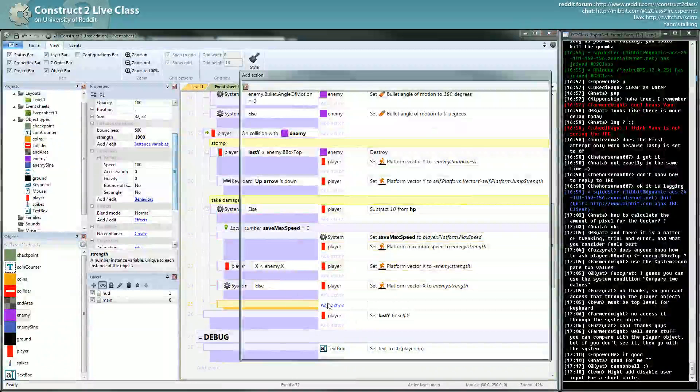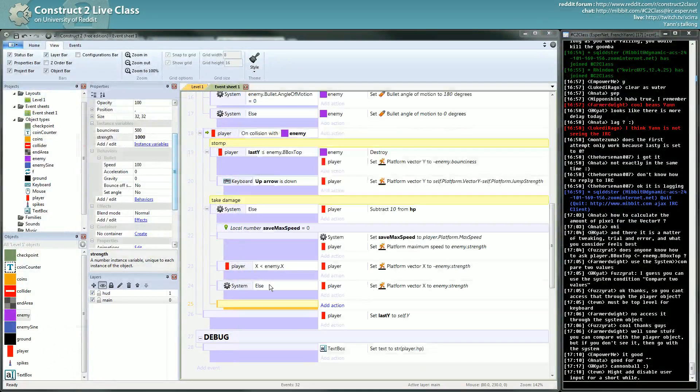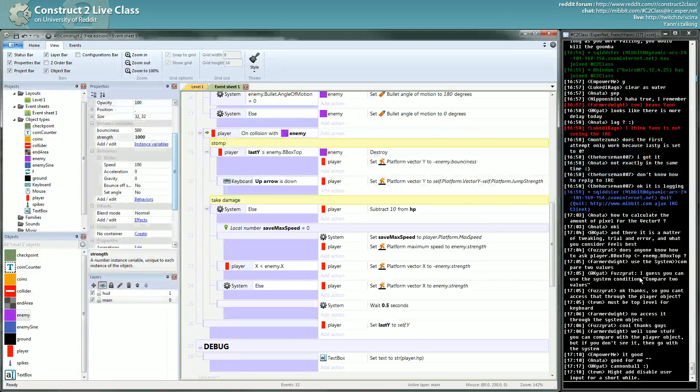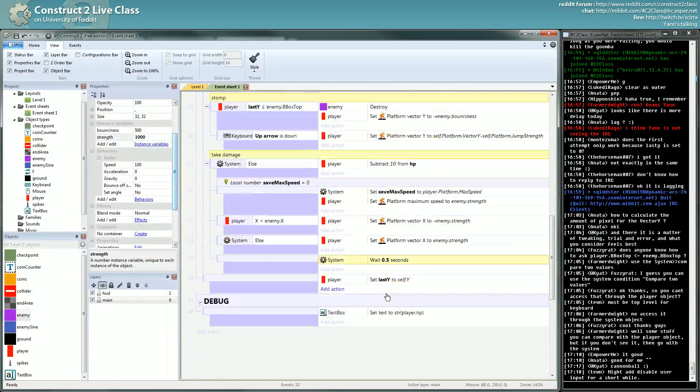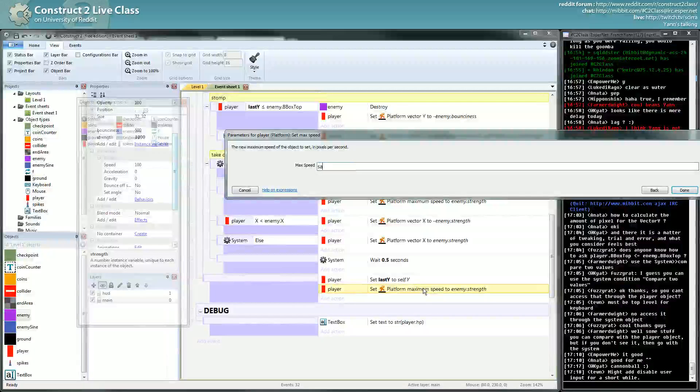What I usually do is use the wait action because it's easy to time. I set it to 0.5 seconds, then I get back my max speed from the variable. Save the max speed.